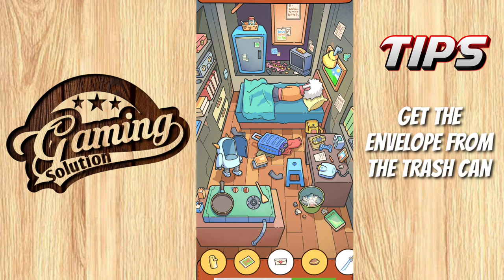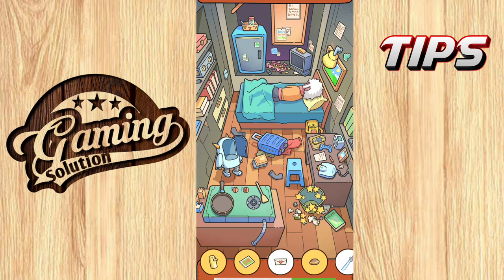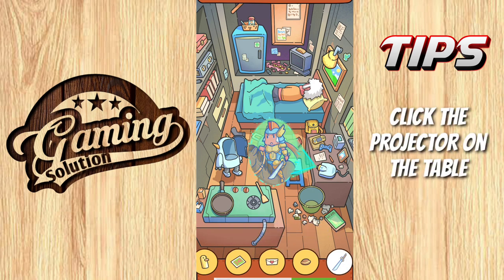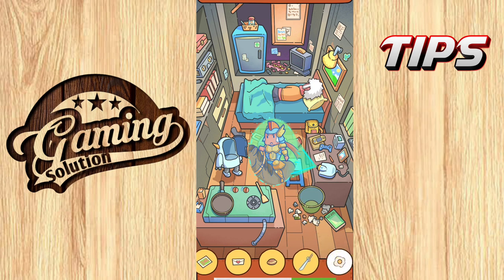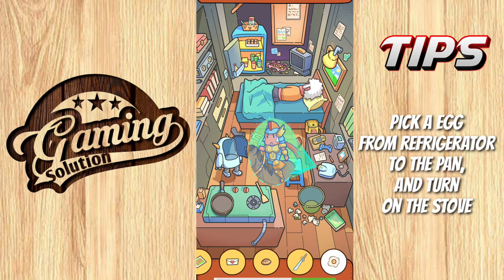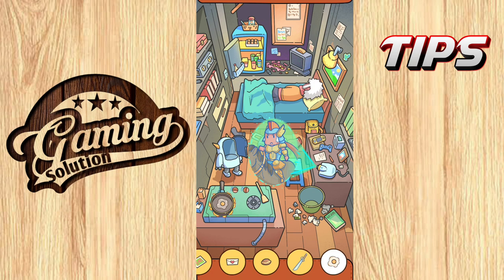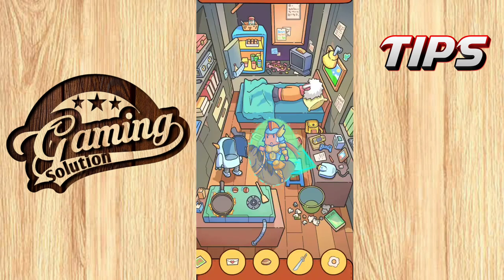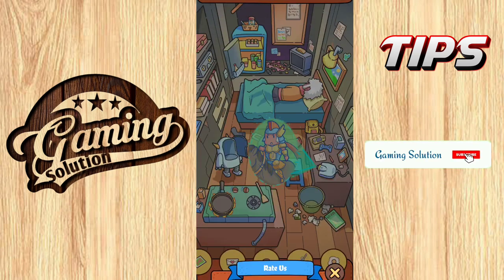Tap the man and collect it. Get the envelope from the trash can. Click the projector on the table. Pick egg from fridge to the pan and turn on the stove. That's it — our first level completed.